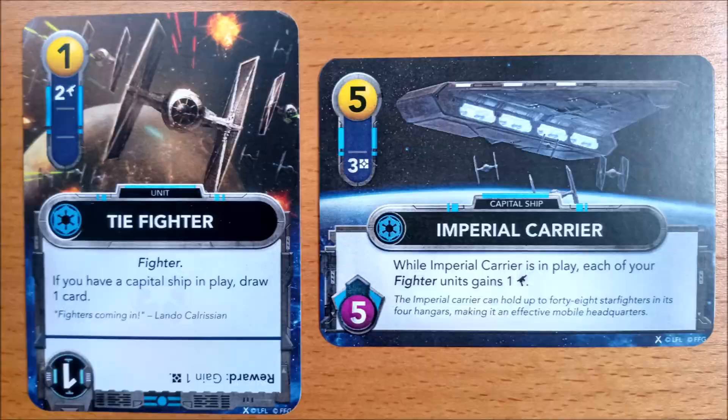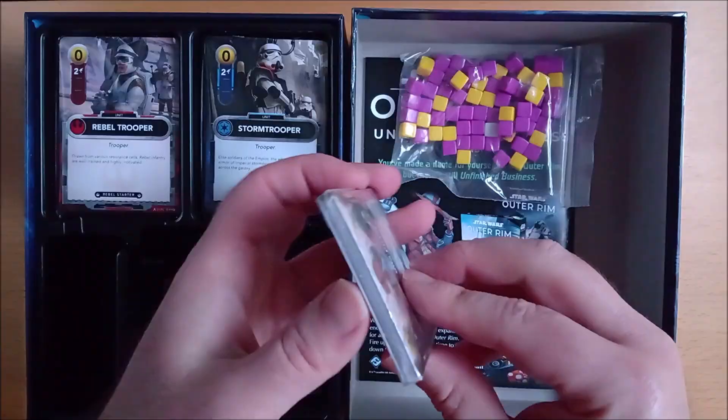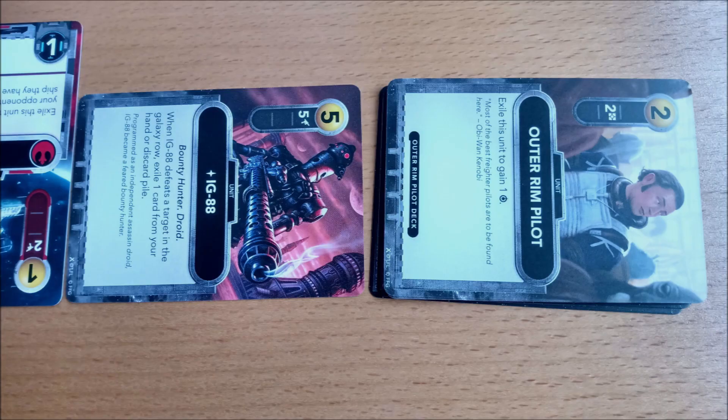Leave space next to the Galaxy deck for the Galaxy discard pile. Now locate your third small pack of cards and remove the 10 neutral outer rim pilot cards. Place them in a stack face up at the opposite end of the Galaxy row to the Galaxy deck — this is called the outer rim pilot deck. As these are neutral cards, they should face neither player.